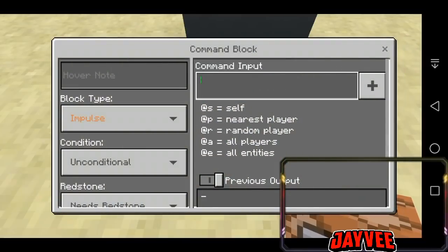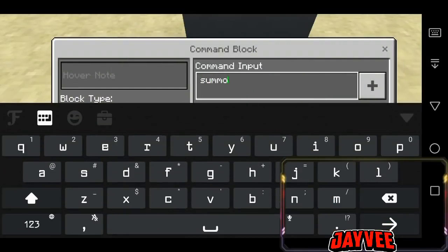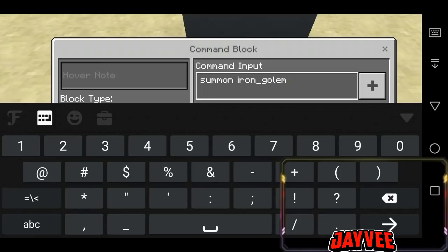Tapos command block, tapos lagay natin dito: summon. Paano ba — ito, summon iron golem pala guys, sorry, summon iron golem. Kasi nga add-on dito guys, add-on, pero yung skin dito ay si Sly.